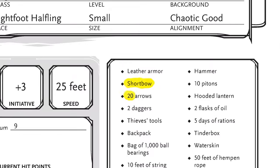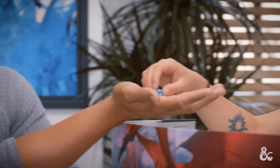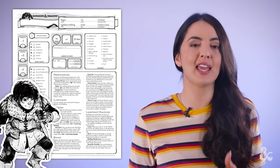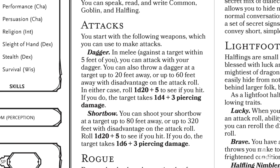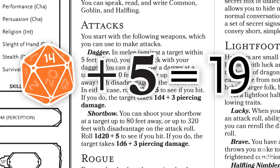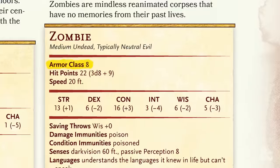Let's say the rogue goes first. They want to use their short bow to shoot an arrow at a zombie of their choice. They're far away, but they have a clean line of sight on their target. As the DM, you will ask them to make an attack roll. Attack rolls are made using a d20, and their character sheet will say if they get to add a bonus to the roll. As you can see here, the rogue gets to add a plus five to this roll. They roll a 14 and add five for a total of 19. You then check the zombie's armor class on their stat block, and if their armor class is lower than or equal to the attack roll, then it hits. Since the zombie's armor class is eight, the rogue's attack hits.